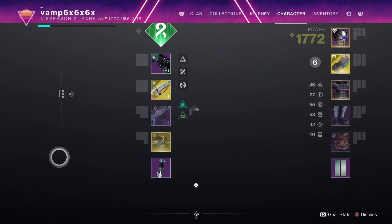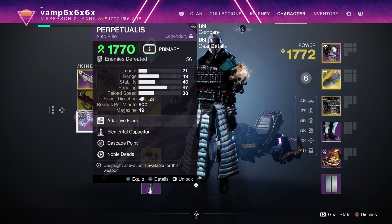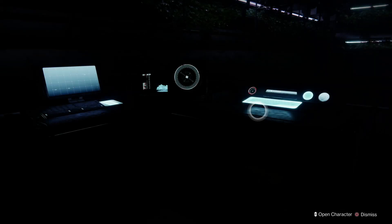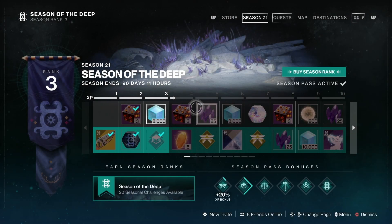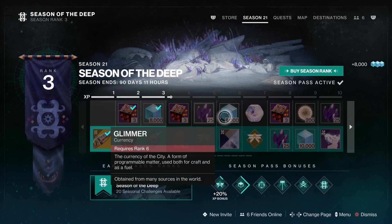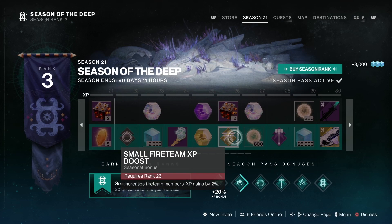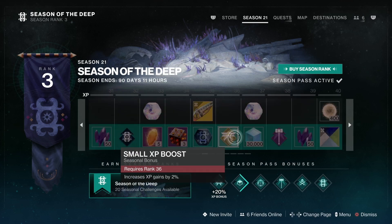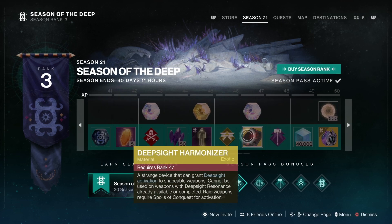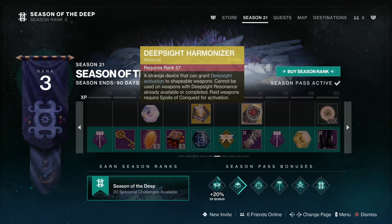For those of you curious what a deep sight harmonizer is, I can show you real quick — I did a whole video going over the seasonal rewards. A deep sight harmonizer is found in the seasonal rewards: here's one on the 8th path and here's one on the 3rd path.